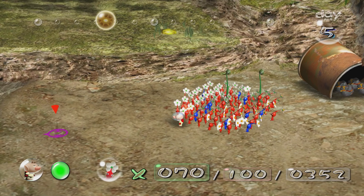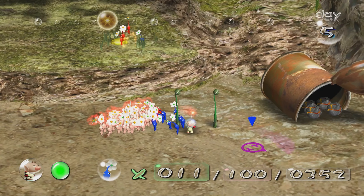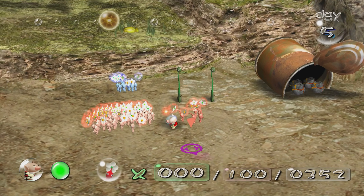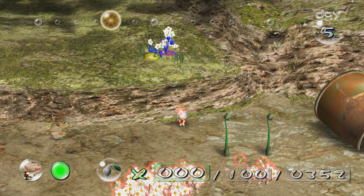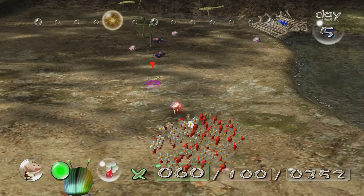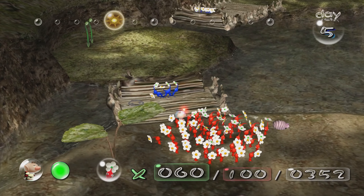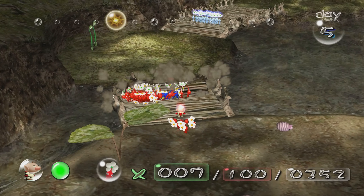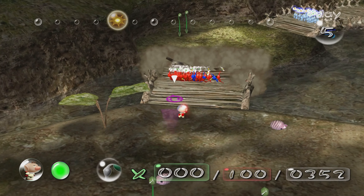Let me take my blue pikmin and toss them up there. I keep running into the red ones — I just want the blue ones up here. With the reds, let me take them back and use them to help finish the bridge. I want to make sure they don't fall off the side. The far-side pikmin just finished their bridge. I should have put more than five here and split it up more evenly.